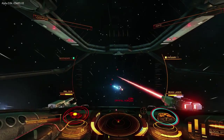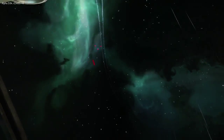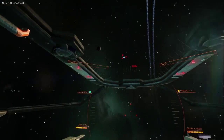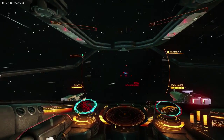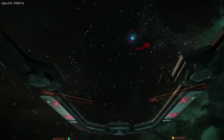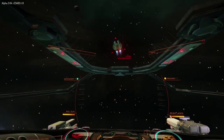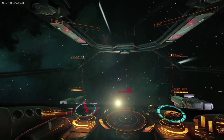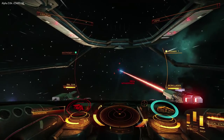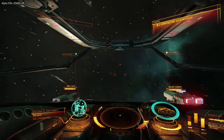Don't hold down that beam laser if you can help it - save some energy and reduce heat build-up by only firing it when you know it's going to hit. Keep an eye on your shields - if they're a ring or two down, think about building those back up. The NPCs - it seems to be the Federal fighters particularly - sometimes just fly in a straight line, which makes them very easy targets.